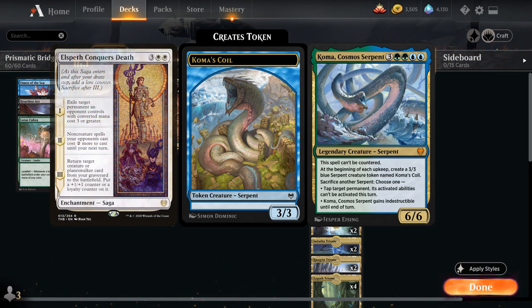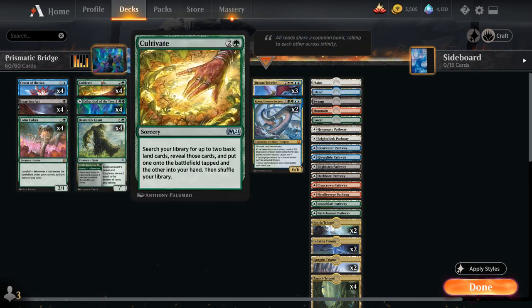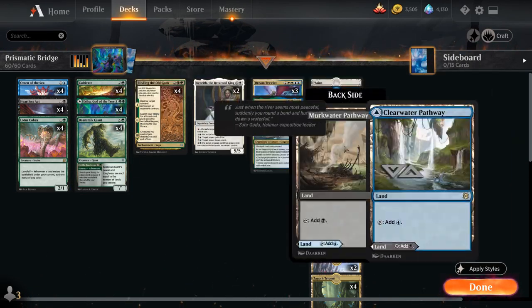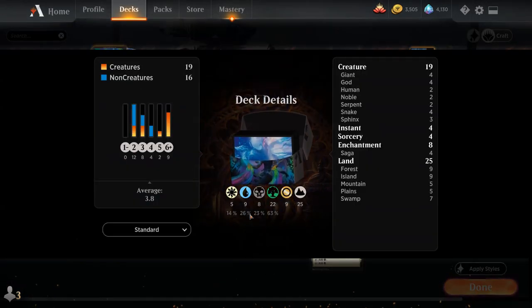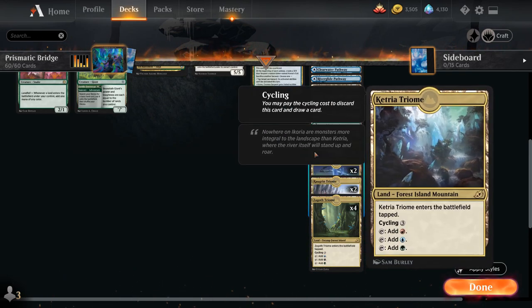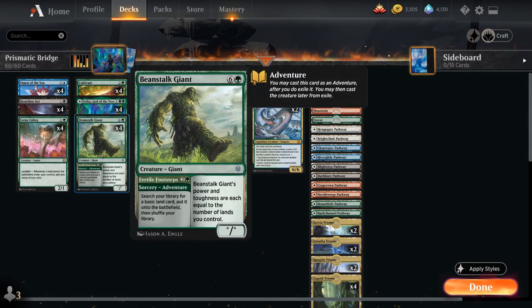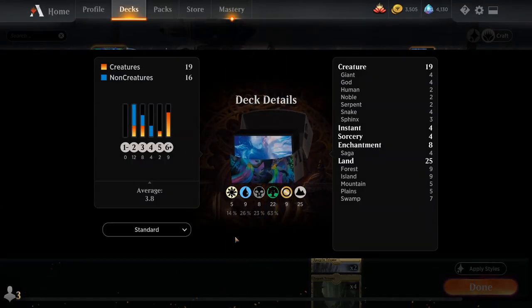We can also just ramp into creatures like Dream Trawler and Koma thanks to all the various ramp cards and mana fixing. The mana base is one of each basic land, one of each pathway, and for Triomes the only one we're not playing is the Mardu-colored one. Since at a baseline our deck is kind of Sultai-colored, we've got four of the Zagoth Triome, two of the Jeskai-colored Triome, two of the Abzan one, and two of the Temur-colored Triomes as well. We want a lot of green mana early to help cast our various green ramp spells and mana fixing cards. Now let's jump into some games and see how the deck does.